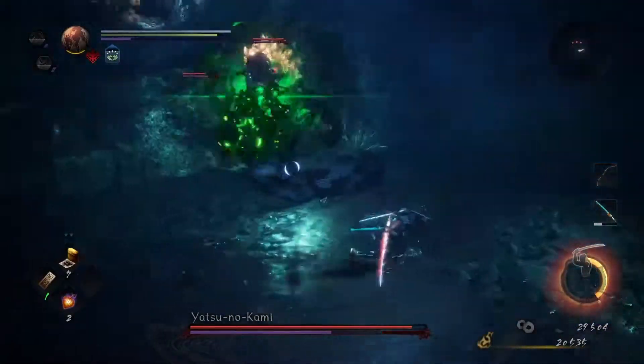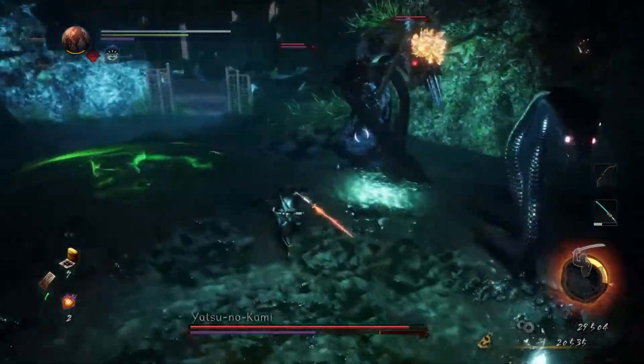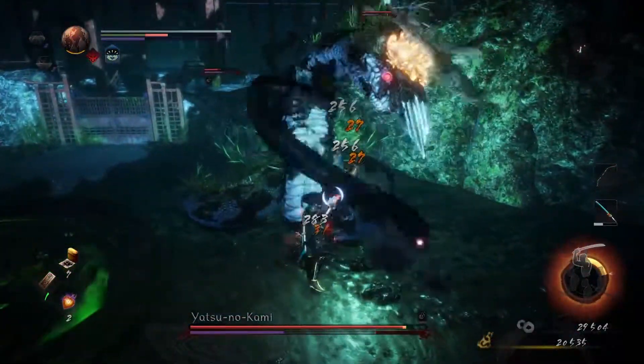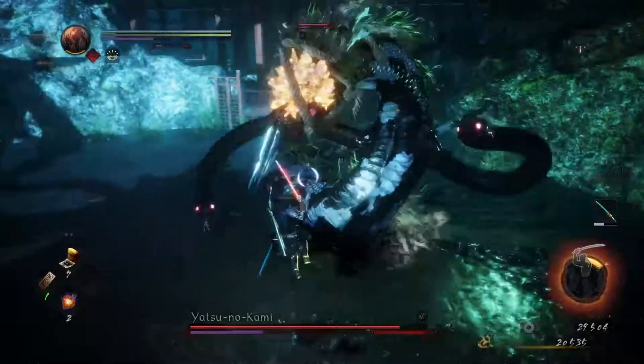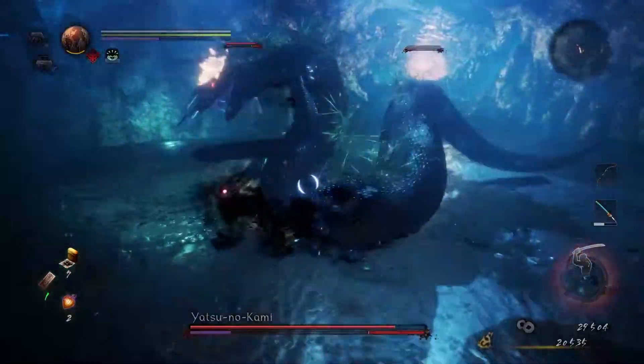Now for the boss. When staying at mid to short range, he tends to shove his snake arms into the ground, causing them to appear at your location just a moment later. If you run to the boss, this allows you to deal damage to those snake arms, potentially killing them and doing heavy ki damage to the boss.